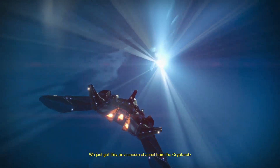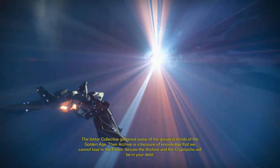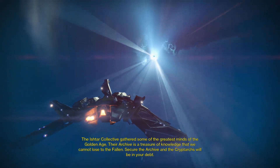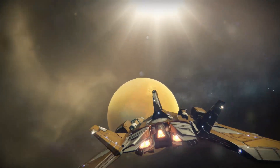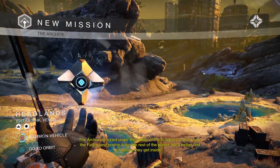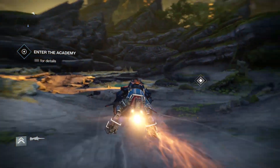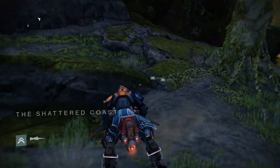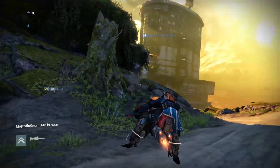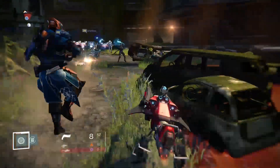We just got this on a secure channel from the Cryptarch - the Ishtar Collective gathered some of the greatest minds of the Golden Age. Their archive is a treasure of knowledge that we cannot lose to the Fallen - secure the archive and the Cryptarchs will be in your debt. The archive is buried under the rubble of the Academy, it won't take the Fallen long to strip it. We better find it before they get inside. Hopefully I don't get my ass handed to me. What the hell is that - it disappeared. This guy's level 14.